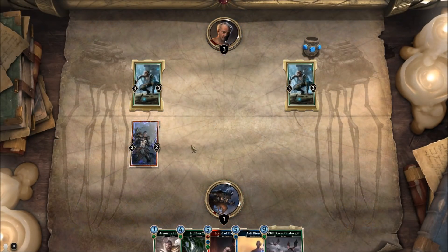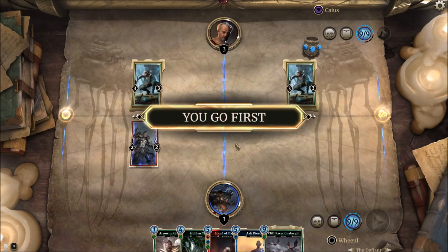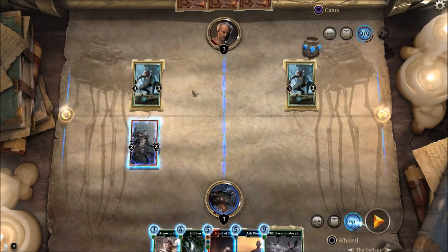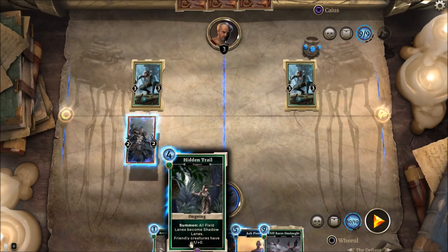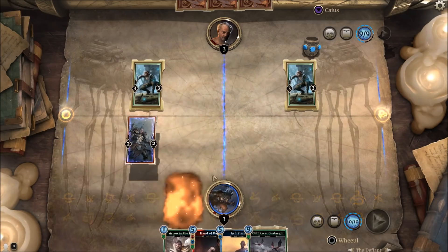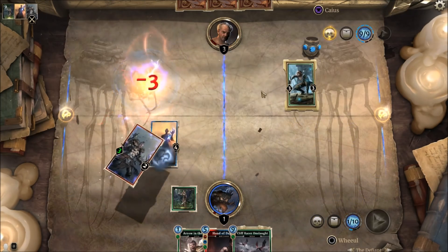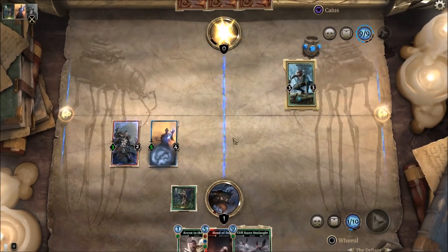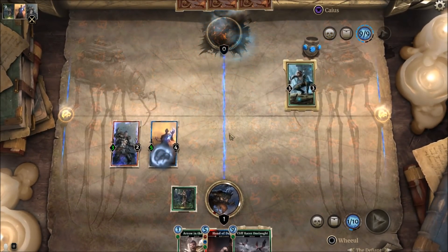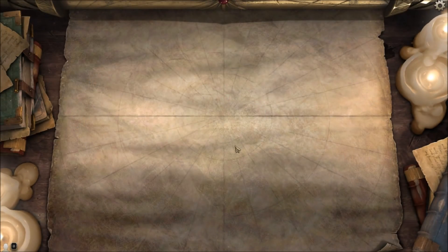Second one — again, winning in one turn. Three damage, two 3/3 taunts. You've got these cards available. All you gotta do is play this, play Ash Piercer, destroy this. If I'm going a bit quick I apologize, but you can pause the video on YouTube and get to listen to my wonderful voice over again.